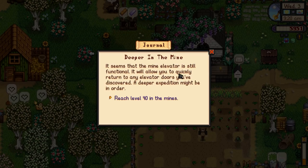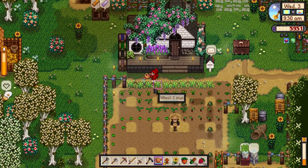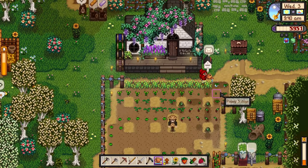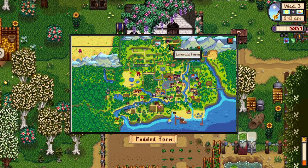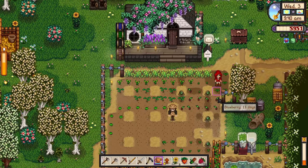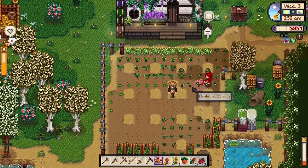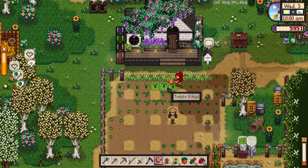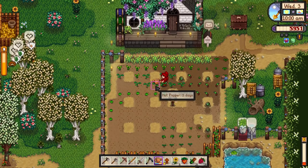Jodie wants a cauliflower today and we've got to go deeper in the mine. I'm going to water all these crops and get cracking with the day — it's already 9:30am. We've got some mail to read in a second, and we'll go check out Emerald Farm. Suzanne's house is up there — that's a new place we can visit. If you're excited for the modded playthrough to be back, please hit the like button! Sorry it's been so long. The save file was broken, it kept crashing on the loading screen, and I've had to go through each and every single mod — updating them and removing the broken incompatible ones.